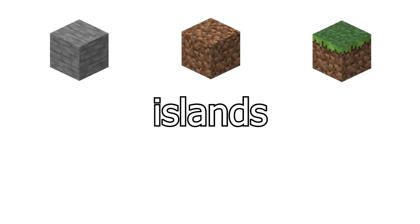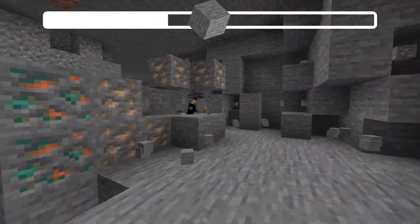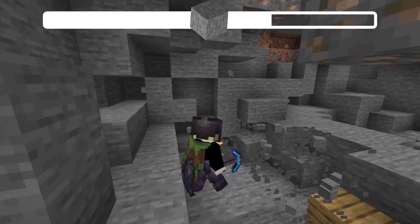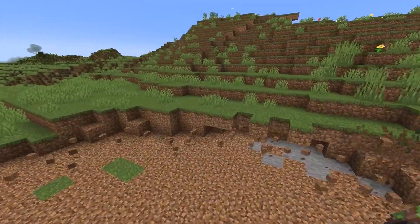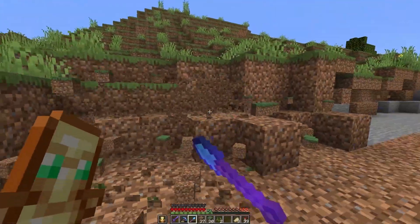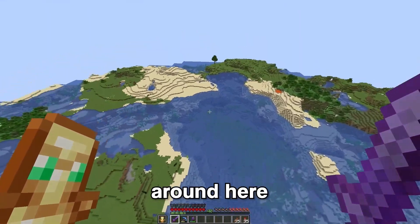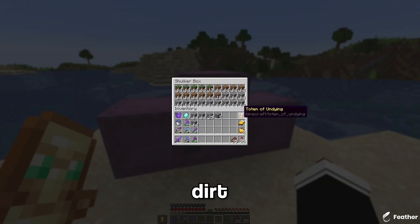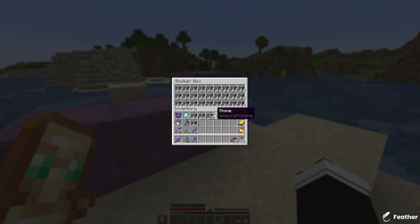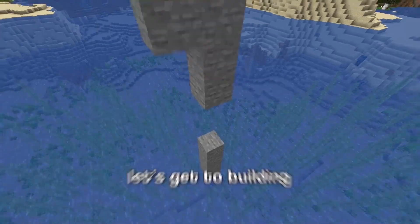Now since we have the plan set up, it's time to get blocks for the floating islands. We need to find a place to build this — I reckon around here seems good. So I have a bunch of stone, grass, dirt, and a lot of stone. Because while it's a massive floating island, you need a lot of stone. So let's get to building.